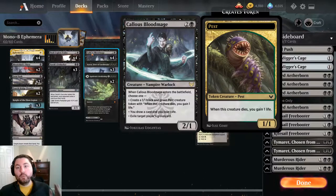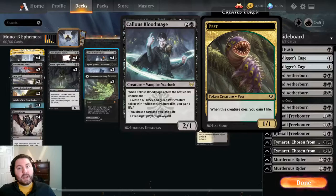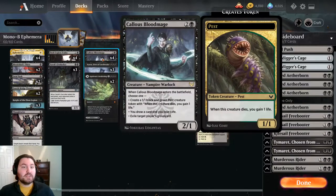First, we can make a 1/1 Pest token - pretty good against aggressive decks, paying 3 mana to make two bodies, one of which gains you life when it dies. That clogs up the board well, and with Ephemerate you can go a little wider. Second, it lets us draw a card and lose a life - it just has Dusk Legion Zealot's entire ability as one of its options, which is really nice.